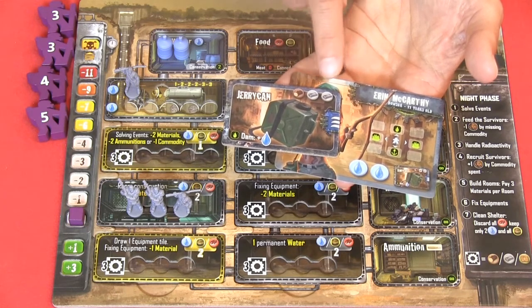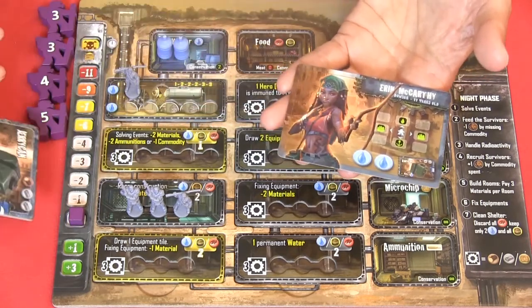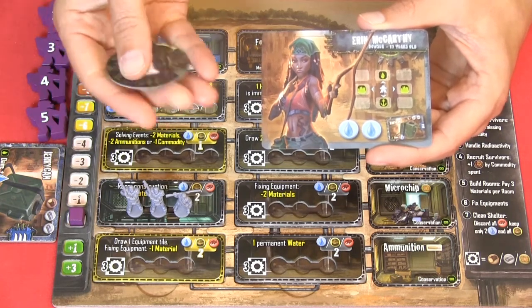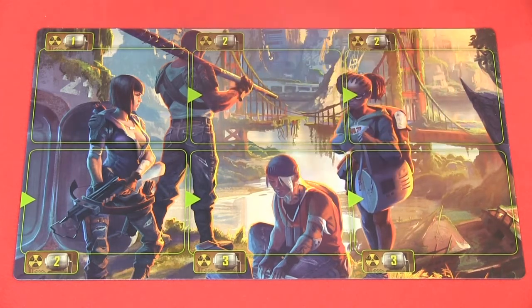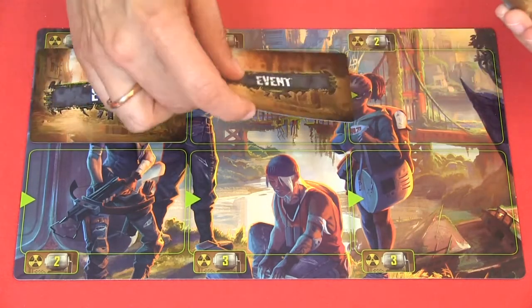I would need one wood and two metals to repair the jerry can. All unrepaired equipment is placed on the left side of your shelter. Each leader has an age, and the player with the leader of the highest age will receive the first player marker token. The convoy board has room for six event cards, one for each day, and here we can see the radioactivity level we'll be exposed to each turn — starting at one and going up to three for the last two days.